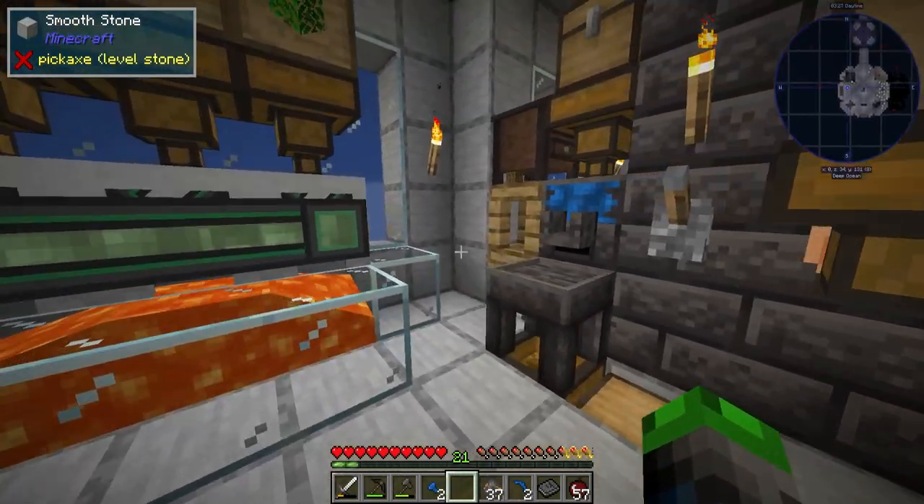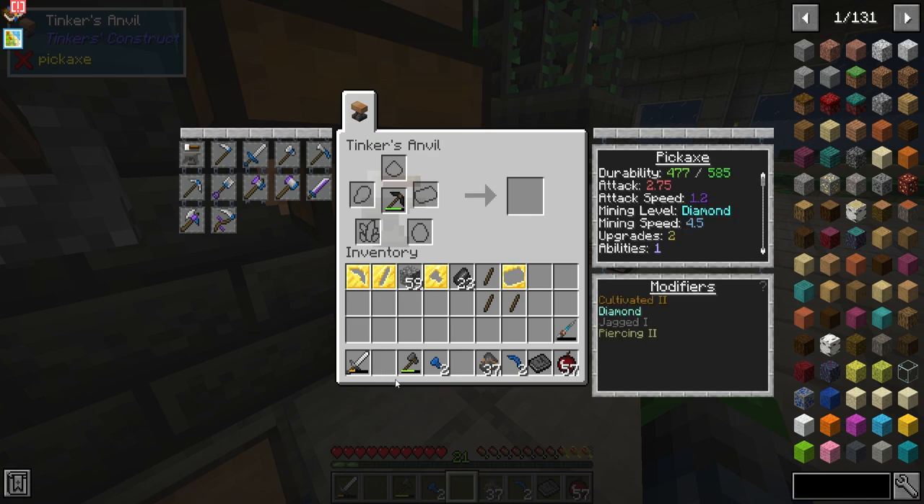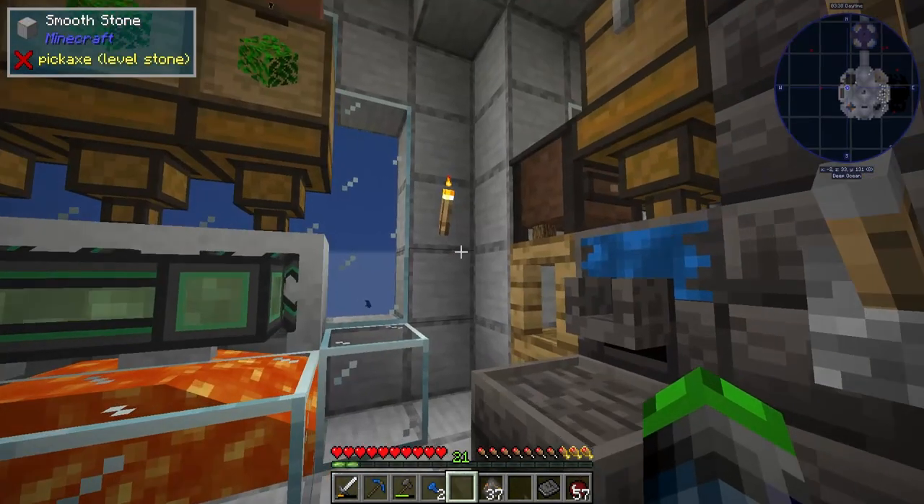We're going to make the pickaxe — we don't have the binding. We're going to throw our old pickaxe in and then our new pickaxe head. There we go — 1300 durability, very cool!